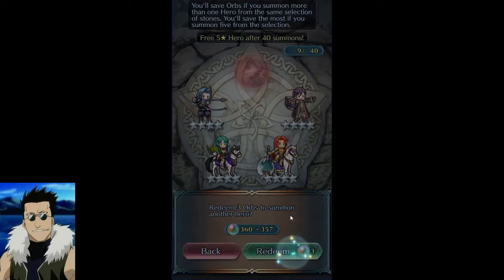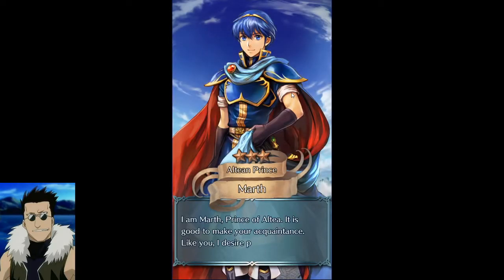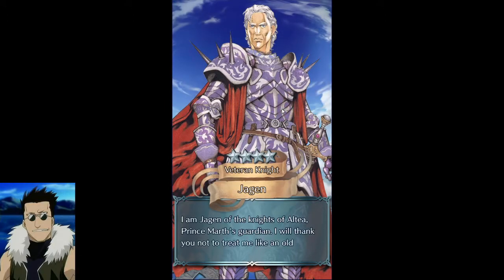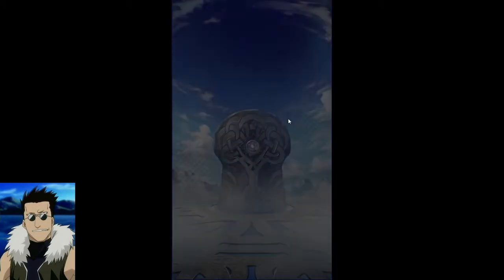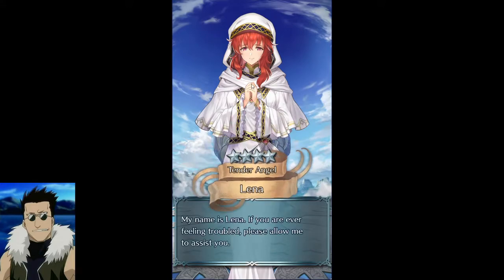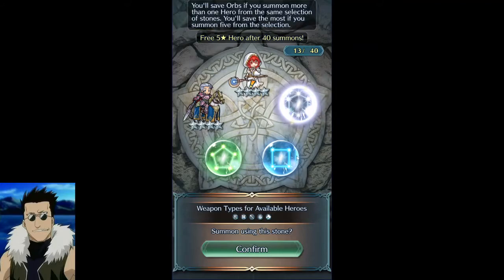Now I have to figure out who to spark — it'll probably just be Shinin unless I get him on the way. Oh, I've never had Alina before — she looks really pretty. She reminds me of a priestess from Demon Souls or Bloodborne. If I pull Shinin early I might just leave and save the orbs honestly, rather than go all the way to the spark.